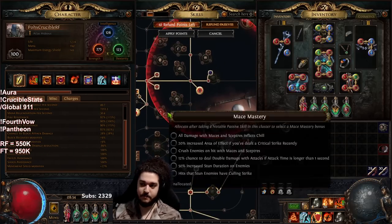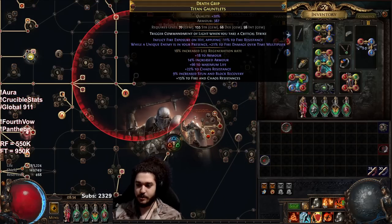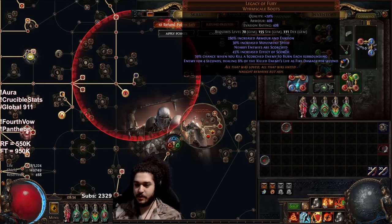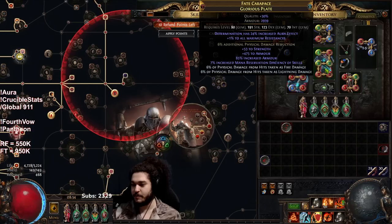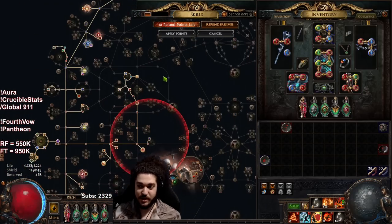I also got a Watcher's Eye with 'reduced extra damage from crits while affected by Determination' — that puts me at 89% enemy crit damage reduction. So that's where the defensive layering ended up. Over in my gloves I've got Vitality, Arrogance, Molten Shell, and Malevolence.